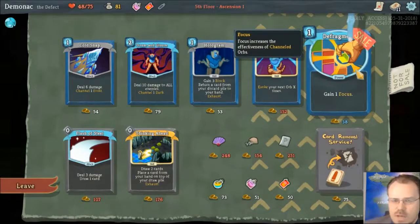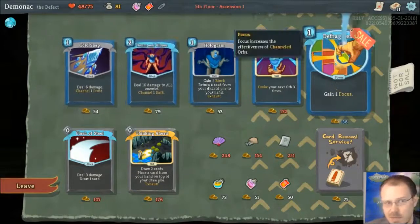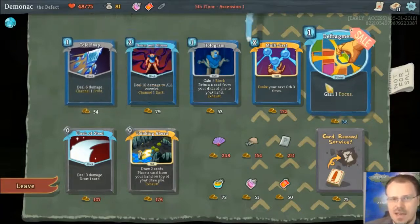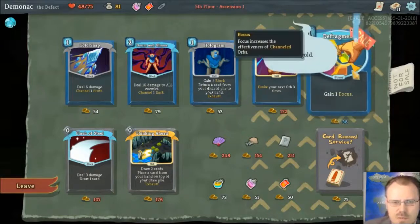Gaining one focus doesn't increase the damage of Cold Snap's attack, it would still do six damage. But the frost orbs, instead of giving me two armor every turn, they'd be giving me three armor every turn. I think focus applies to the evoke effect as well. Even if it just applies once, you're doing a lot more. I've got to buy this, and then I won't have much money left for anything else.